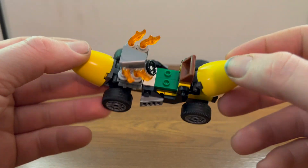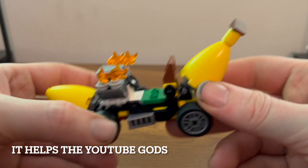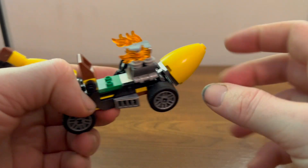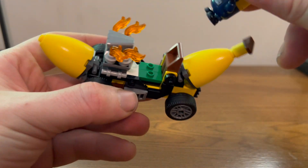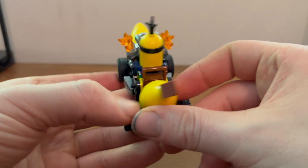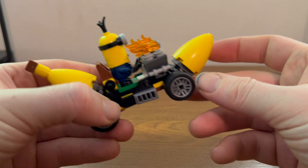Here we have our banana mobile. Looks pretty nice. Very nice front end and back end with a little stem up there. It also has a very nice big beefy engine in there. There's a very nice place to put one of your minions — whoever you decide is driving. Overall it's pretty nice, pretty simple, but it works. And yes, it rolls.